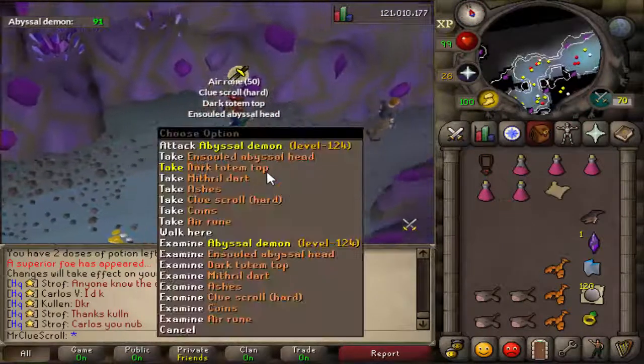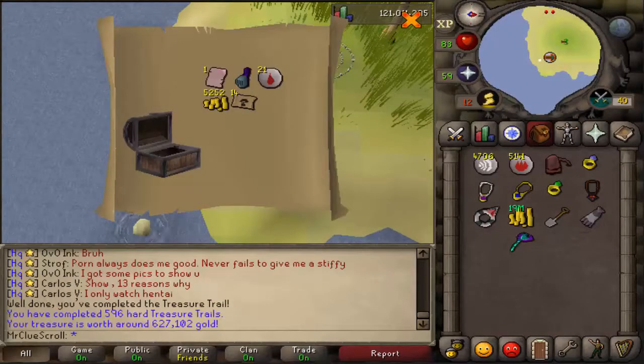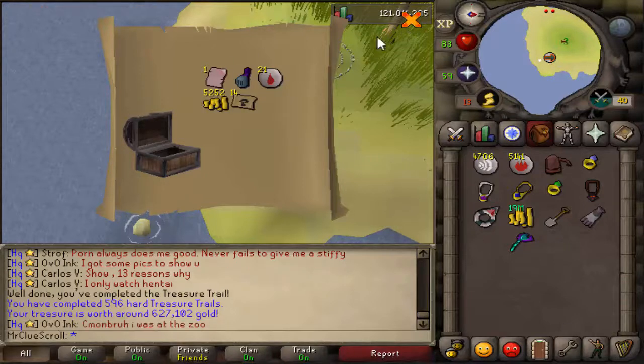Nice, we got our clue scroll and we got the dark totem top. Very nice, not bad at all. That's what we like to see — an armour page one and Morton teleports. Juicy.